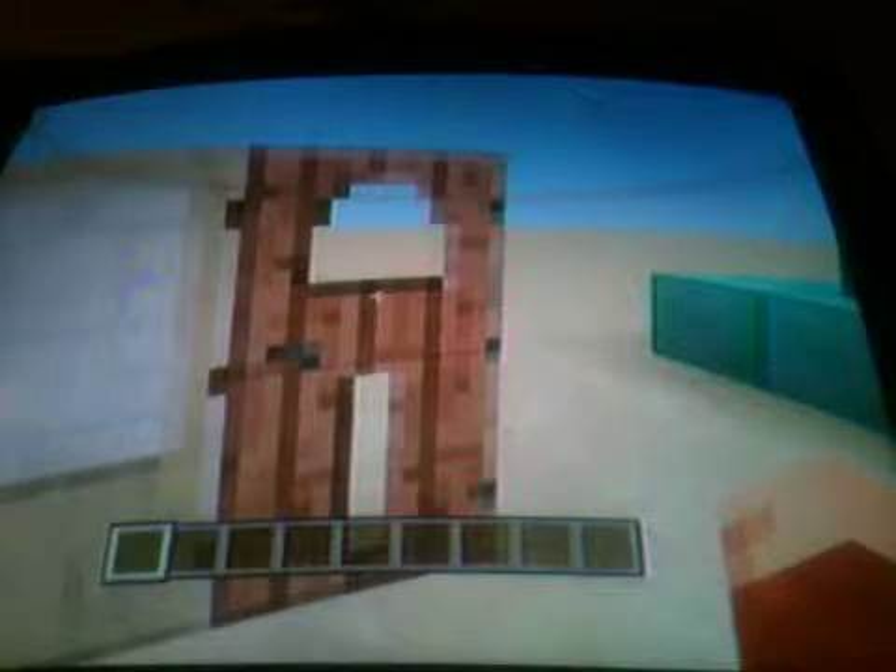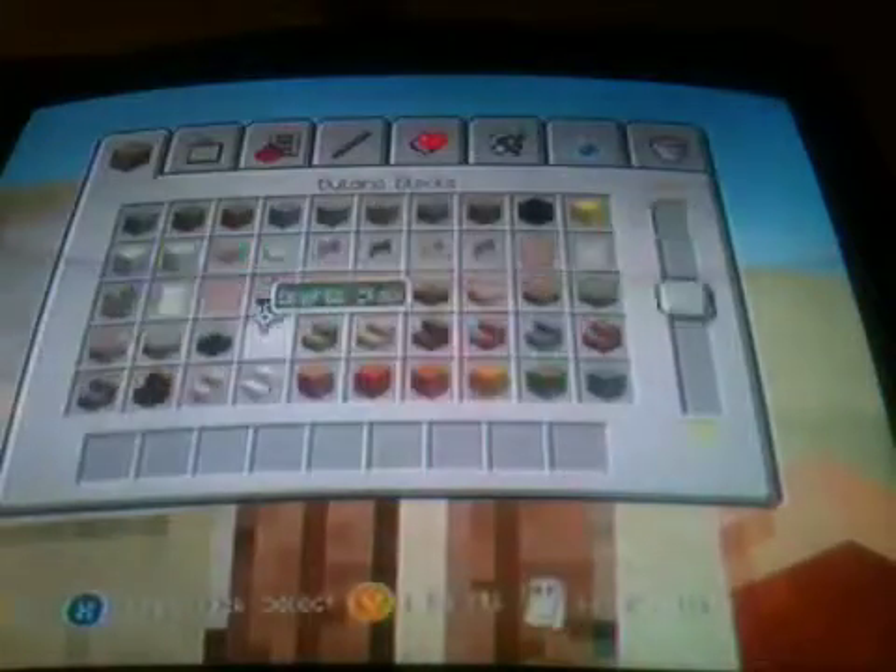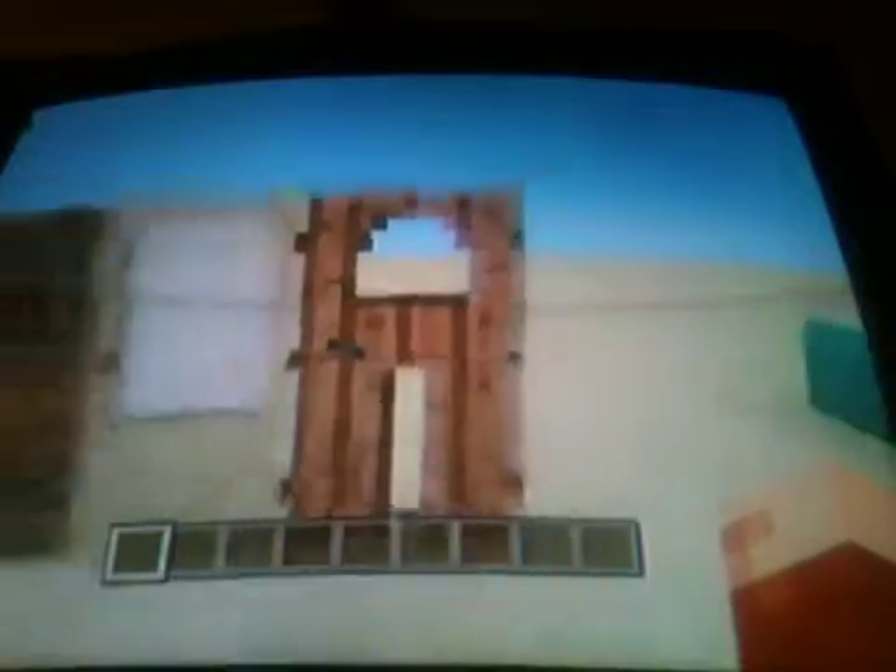Here are the new doors and some old doors. Number one is the jungle door — you could even use that little hole in it as a puppy door. We also have the birch wood door and the spruce door, alongside the two old doors.